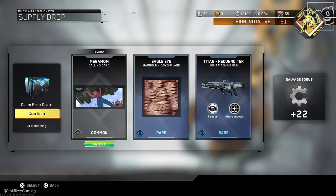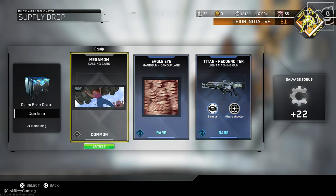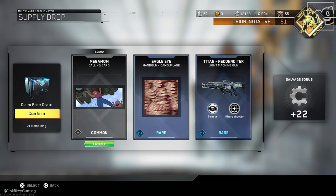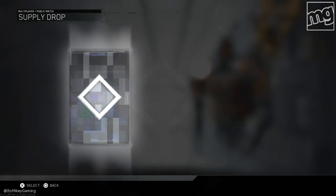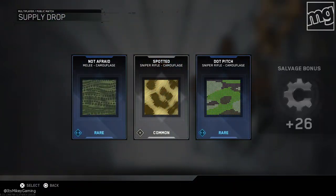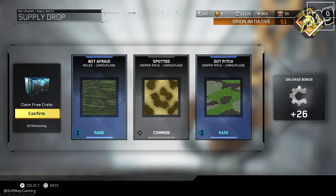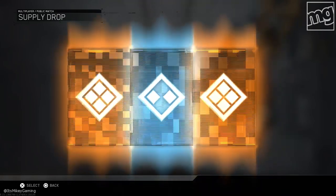Here we go — that Titan Devastator light machine gun. And then we got a girl lifting up a car — Mega Mom. For all the moms out there. I gotta say, these first 10 drops are not looking too good.